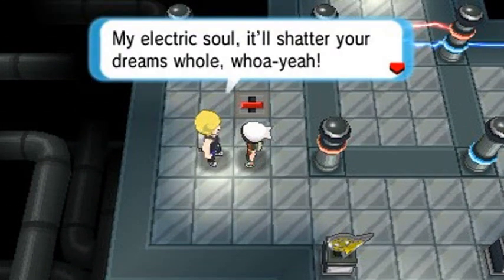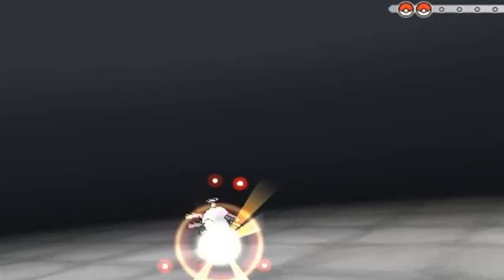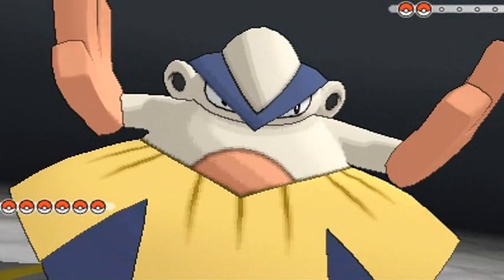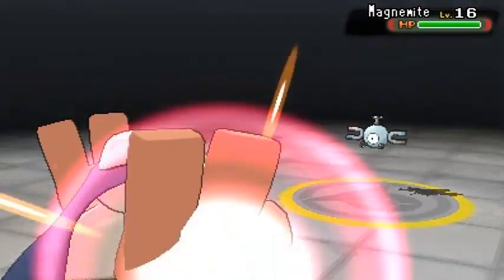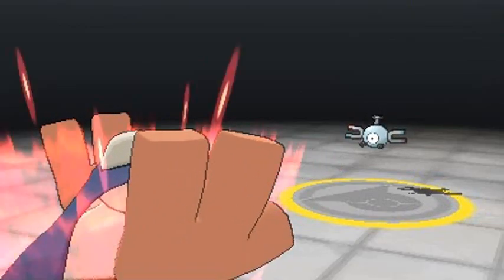We're getting challenged by Guitarist Kirk and he's coming out with his Magnemite. This is the reason why we brought Yokozuna - Magnemites are Steel-type Pokemon, and you know what Steel-type Pokemon hate? Fighting-type Pokemon. Let's go Power-Up Punch. Make sure to bring a lot of paralysis heals because yeah, it's gonna get bad - you're gonna get paralyzed.